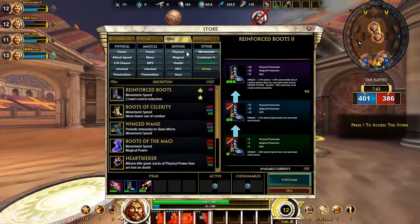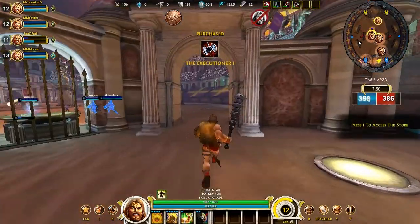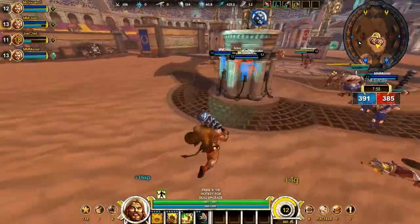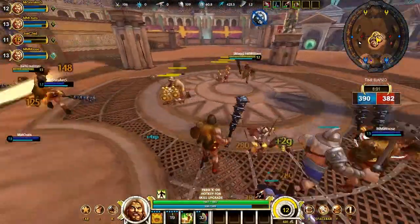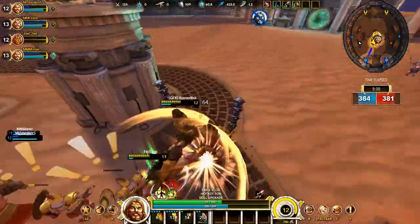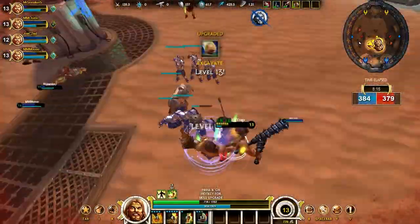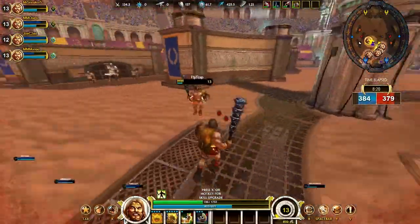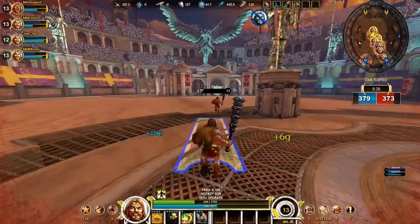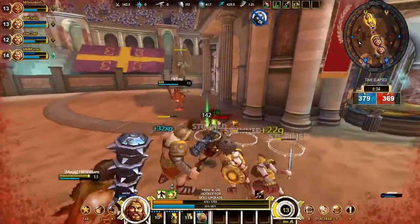I have enough money to buy my boots, but I'm not going for boots — I'm going for the Executioner, which gives me more penetration. It's not percentage penetration yet, but that's not really necessary because I do have Void Blade. With Void Blade and Executioner I should do pretty nicely. As you can see I am winning this fight, but unfortunately I get stunned by something — I have no clue what has a stun — and that's not going to be good.